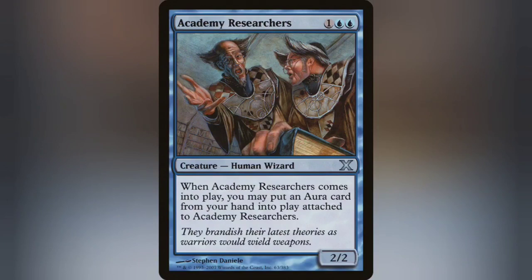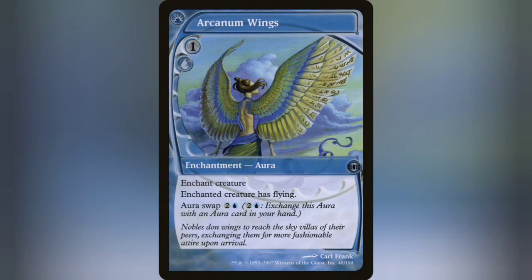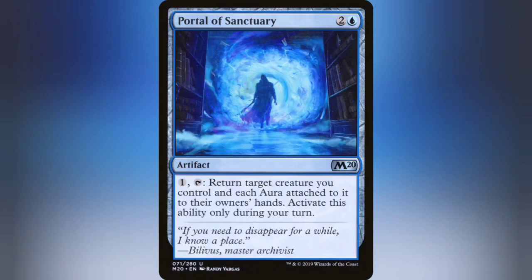Cards like Academy of Researchers and Arcanum Wings are great if you want to cheat out the enchantments you have in your hand. Portal of Sanctuary can save a creature in a pinch if need be.